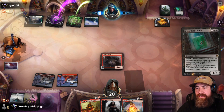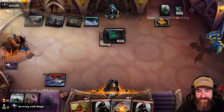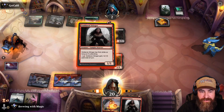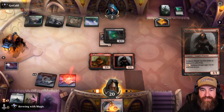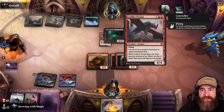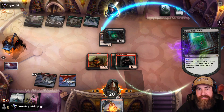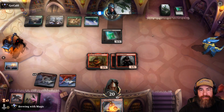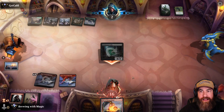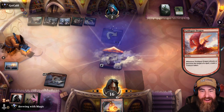We get our Leyline Tyrant back and end the turn — now unless they exile it we can just shoot them for two. We draw it right here. We throw Magda, a Stinger, and another Stinger — they've got to find a lot of removal. They eat our Leyline Tyrant, which costs four plus one to fire up — they have plenty. But we go ahead and win anyway. We deserved that! Get out of here — good game.